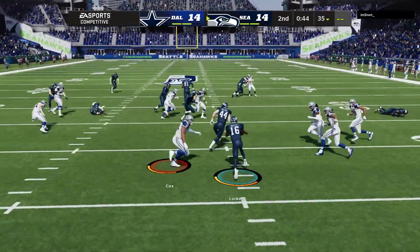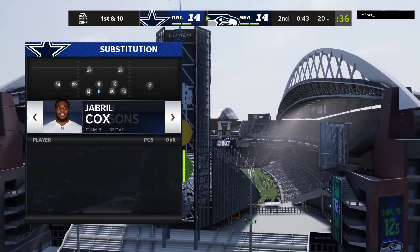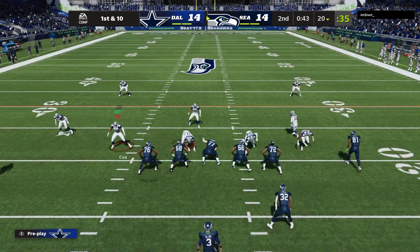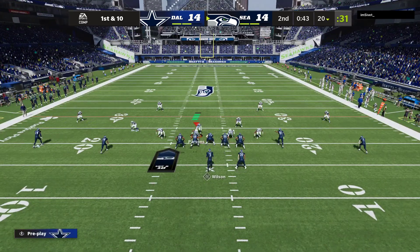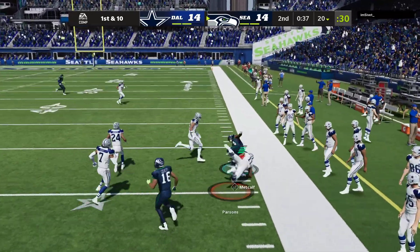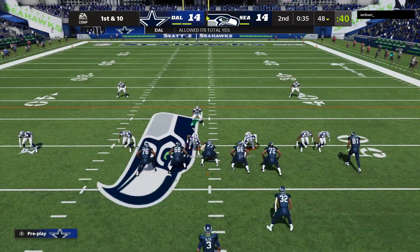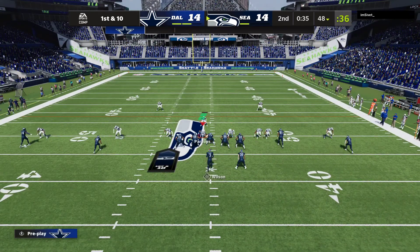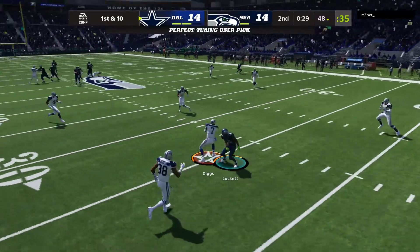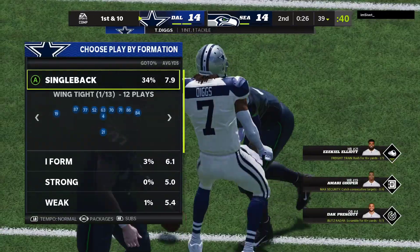The return from deep in the end zone ends up not being a good decision — costs him about 5 yards as he's tackled at the 20. The Seattle offense gets this drive underway with a little over 40 seconds to work with. Wilson's throw caught by Metcalf, working well across the 45. The Seahawks call their second timeout — the clock will stop with 35 seconds to go in the second quarter. Wilson lets it fly for Lockett — a clash of bodies and it's intercepted, picked off by Trevon Diggs. The Cowboys take over near the 40.